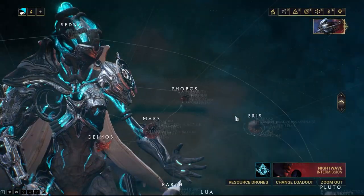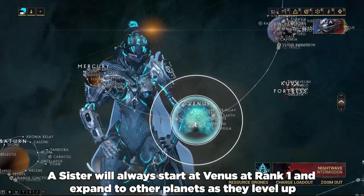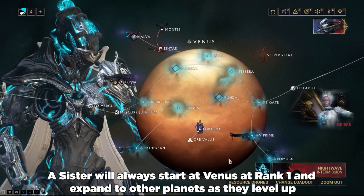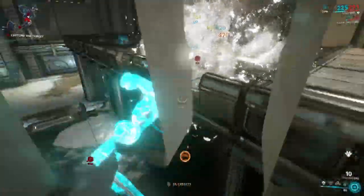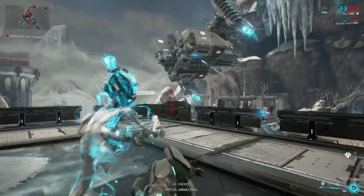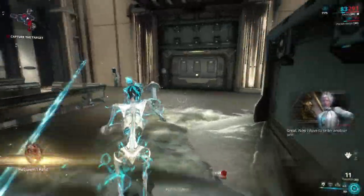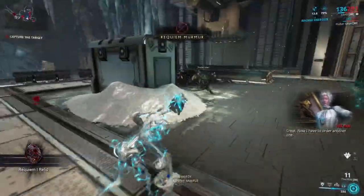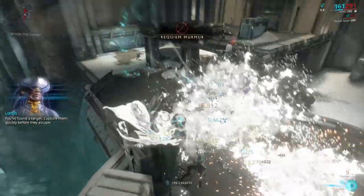The Sister will then start to reign over the star chart via her Hounds. The Hounds will wait within the influence nodes, highlighted in a light blue hue. Mercy killing the Hounds drops a good amount of murmurs to progress towards revealing one of three Requiem mods you'll need to defeat the Sister. Mercy killing Hounds can also reward you with Requiem Relics. Continue to farm murmurs by playing through the Sister's controlled nodes and killing her Hounds.